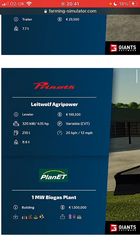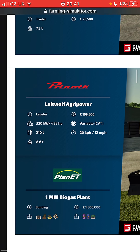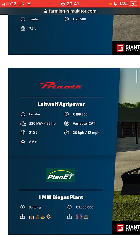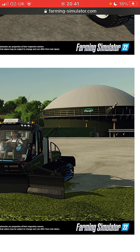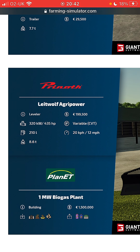Here we go - this weird piece of machinery. I've been trying to work out what it is. It looks like it's a blade for signage compacting from what I can see. In the background there's the new BGA - a new one. It's a one milliwatt cost, 1.5 million to buy, and it inputs your regular stuff and outputs electricity - which I want to see what that's all about - digestate, and I think it's butane.